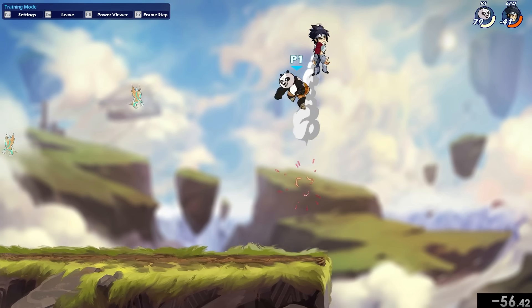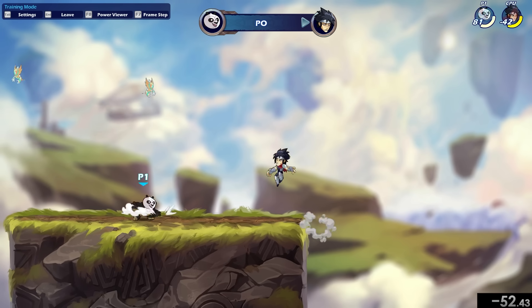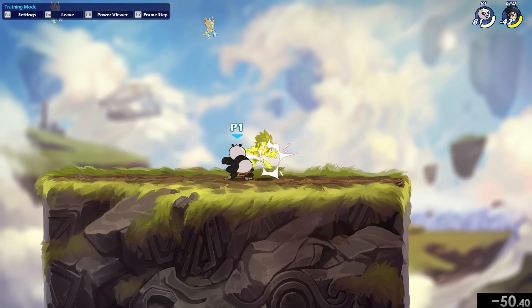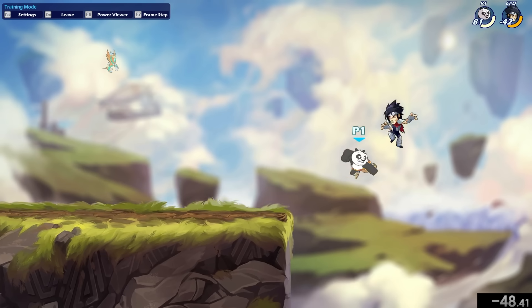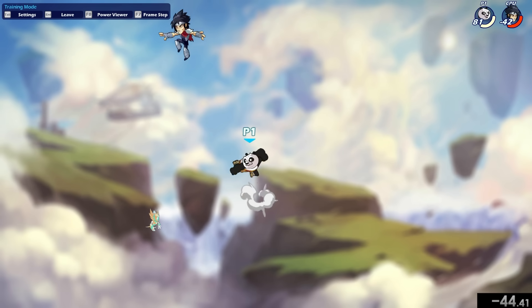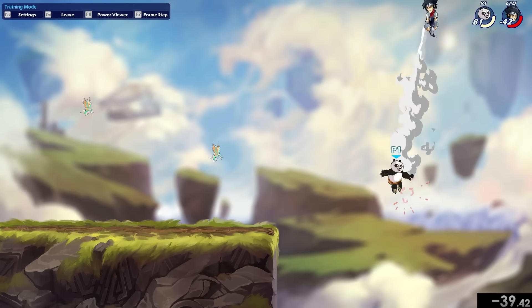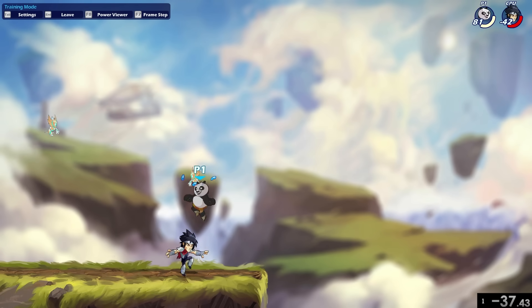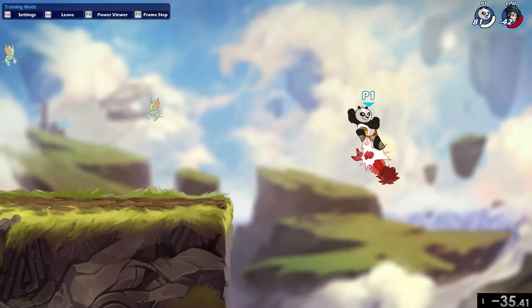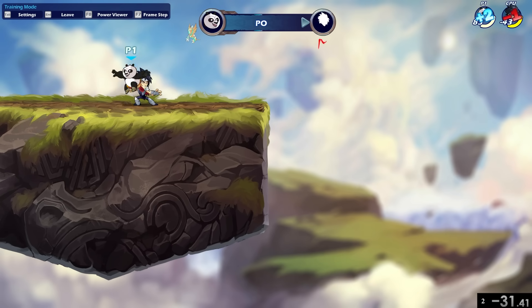Unarmed is extremely quick and has really good wake-up options — meaning right after a hit, they attack right away. So if you've played Sword, you might get n-lighted out of a Scythe string into an n-light from Unarmed. Also with Scythe, you can get daired out of a lot of your strings if they're in the air, because Unarmed is faster than most weapons in the game.